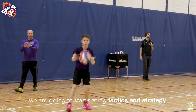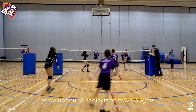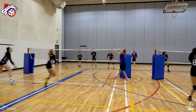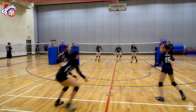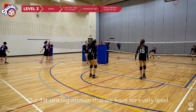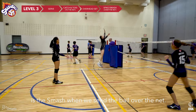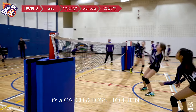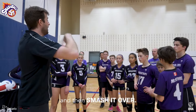Fundamentals are really important here because we're going to start seeing tactics and strategy as we use our three contacts to move players and find different hitters. In Level 3 Smash Ball, we add a second striking motion. Our first striking motion — the smash — sends the ball over the net. Now we add a striking motion for our along-the-net contact: it's a catch and toss to the net, an overhead volley set along the net, and then a smash.